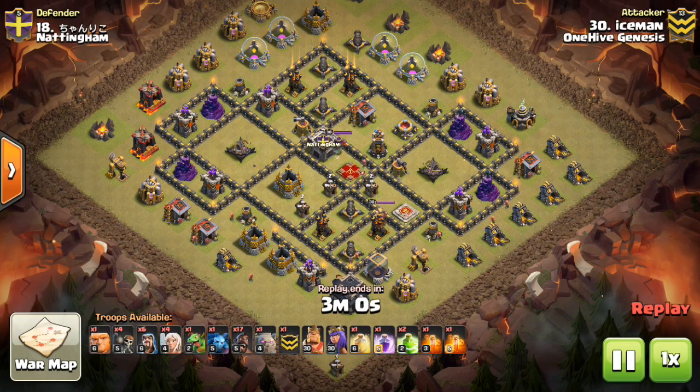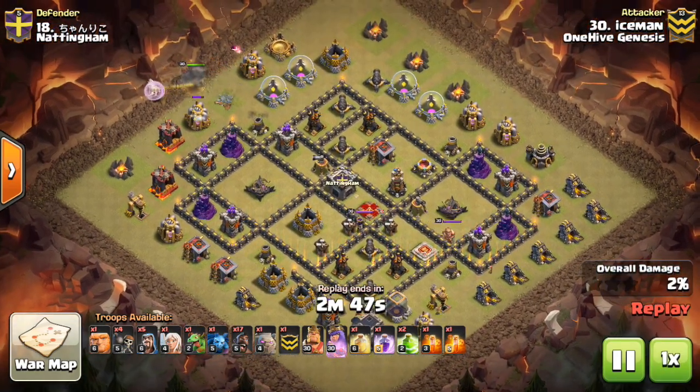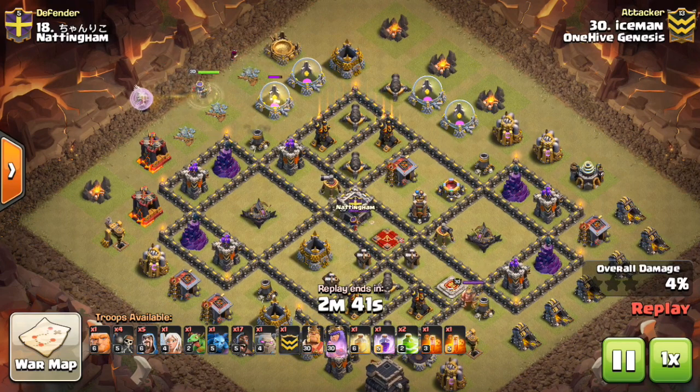The attacker here is Iceman, and he is bringing a queen walk hog attack — that's what we'll be watching on this base. It is not successful. Just was able to record this one on base number 18 from the last war. It's a very good example of a base that has good fundamentals in terms of everything shown in this video.